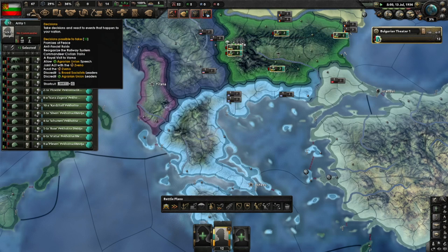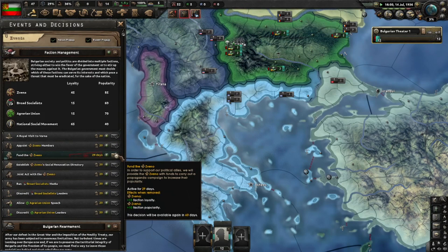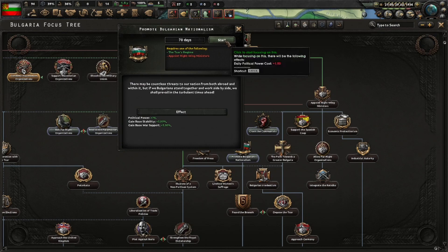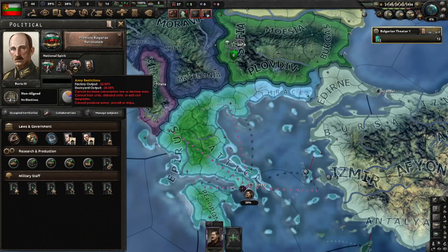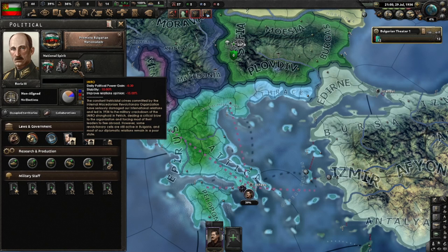'Condemn Macedonian Organizations' is done and we'll promote Bulgarian nationalism. We'll also look in the decisions tab for 'Anti-IMRO Propaganda' and click it — it's 50 PP, but we need to do this. The IMRO gives us minus 0.3 political power gain every day, which is bad. We need to get rid of that eventually.